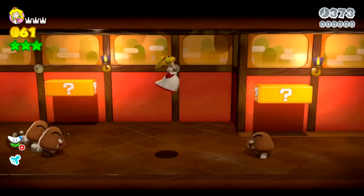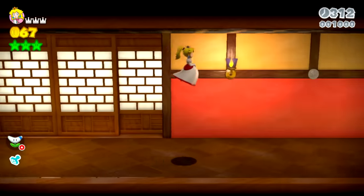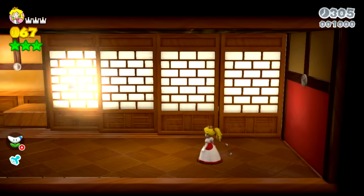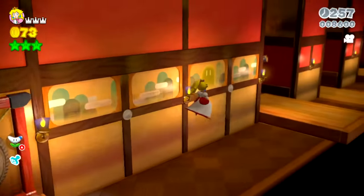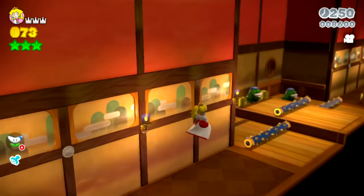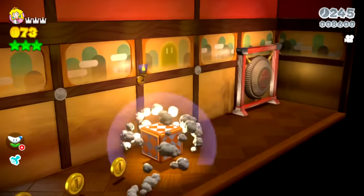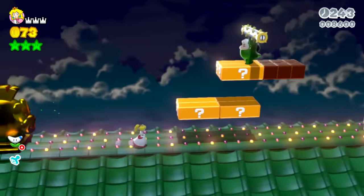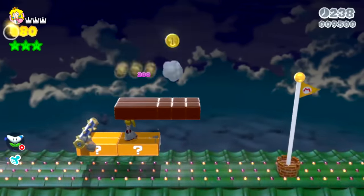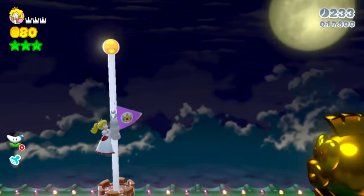Don't worry about the Goombas, I'll just float on by them. They can't get me up here. Wow, you can float so far when you're going fast. It's like you really don't have to touch the ground. We can just float on by these - this poses no problem to Peach. She can just float by the entire level like this. But she does still come down eventually. Oh, I don't even have to reach the ground... I'm not high enough.